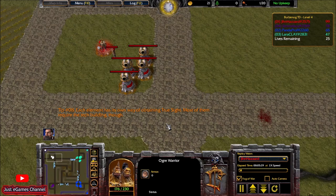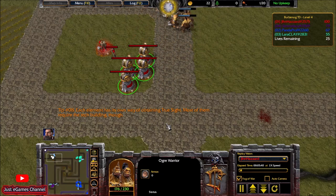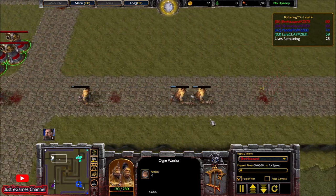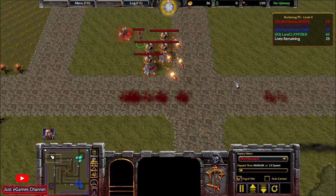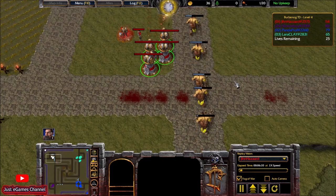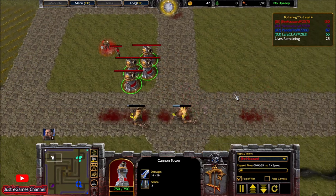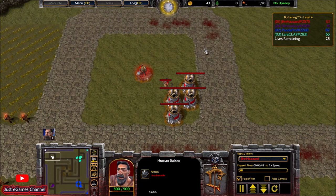The minion waves that are coming have two main types: ground waves and air waves. A ground wave is as you can see — they're just walking. On level 6 and later levels there will be a lot of air waves too, so they'll be flying. These cannon towers only shoot ground — they don't shoot the air wave — so I would need to build some anti-air systems, which is why on level 6 I would go for a SAM battery.